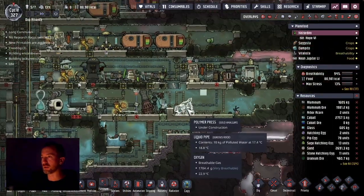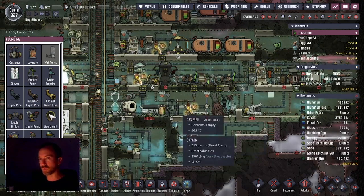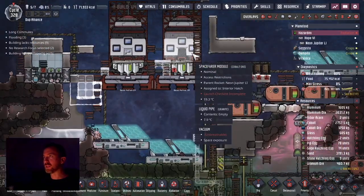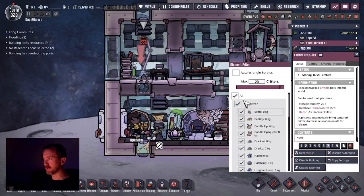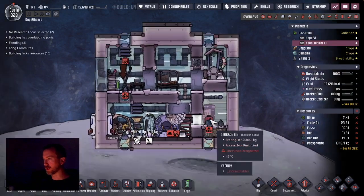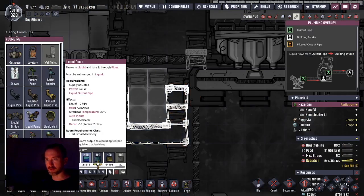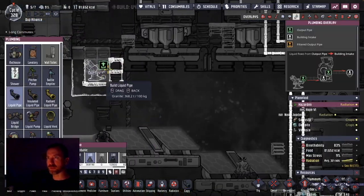Over in the home world where the scientist is currently heading off to, I'm preparing the polymer press so I can send crude oil into an oil refinery to be turned ultimately into plastic. I've got a little pathway up to the top of my base near a rocket where that crude oil will be able to be dumped. I'm going to pipe this crude oil towards my base to produce plastic. I don't think it's over 75 degrees.